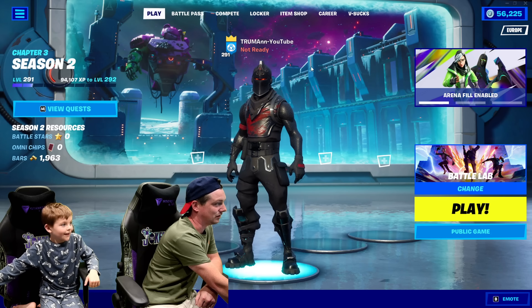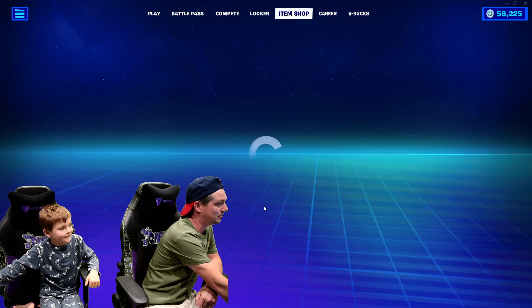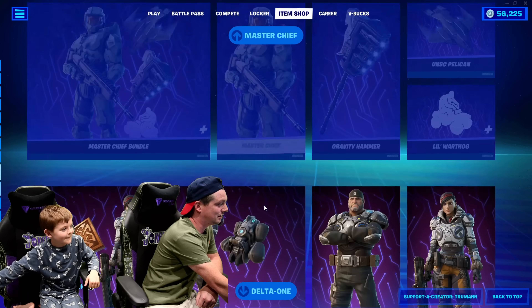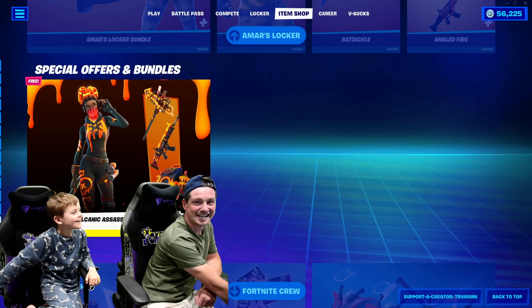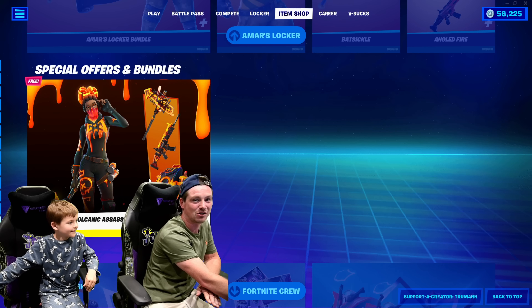If you've seen the background, they've changed the background. Team Mecca. The item shop will change right now. Now if I go to the bottom, the pack is right there. Oh my! The Volcanic Assassin Quest Pack is right there for zero pounds, zero dollars. Just zero. It's free.